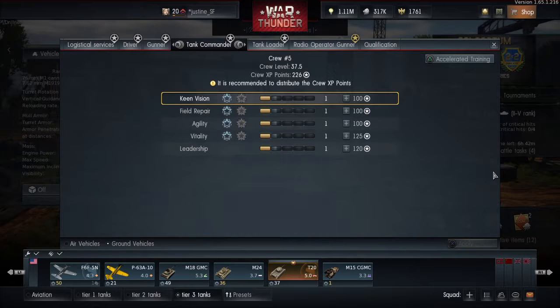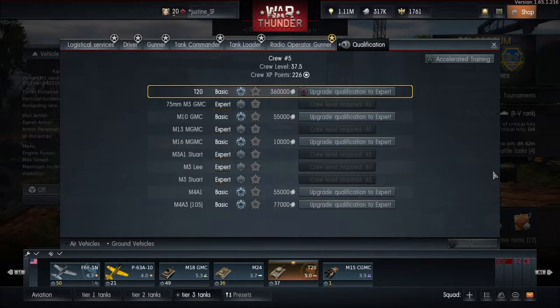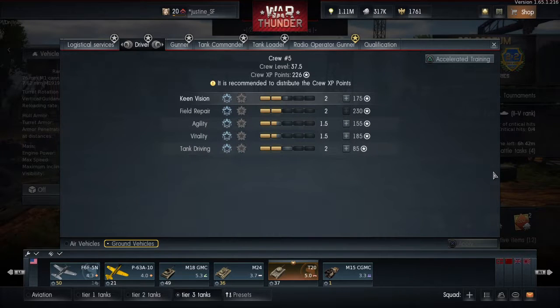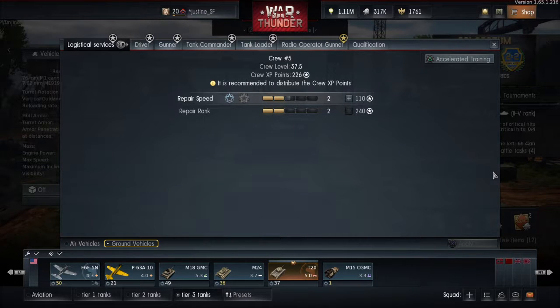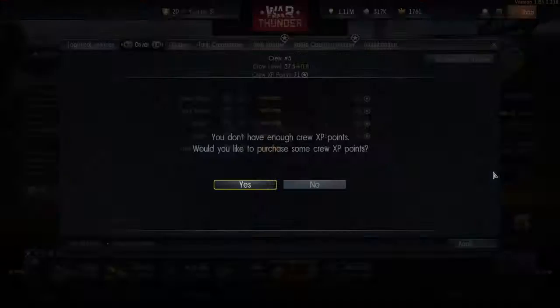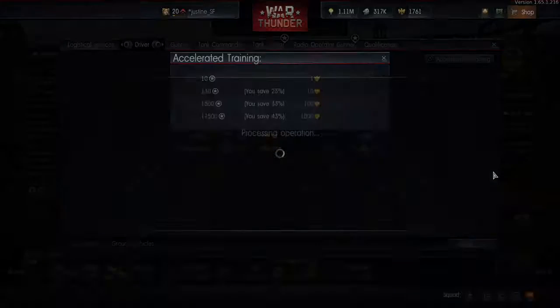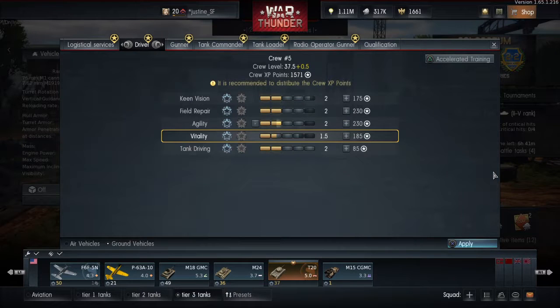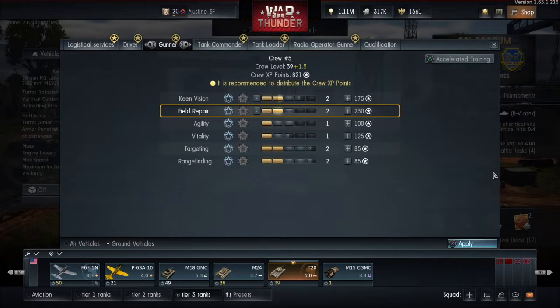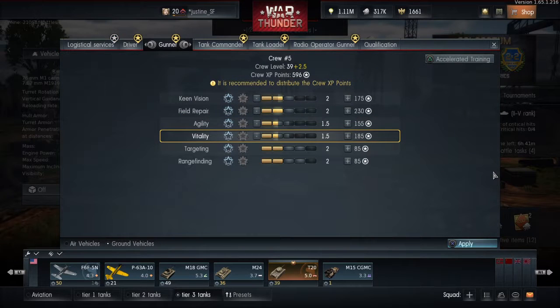Driver, gunner - we should beef those up a little. Commander, loader. 360,000 - I think we'll stay away from that for a little bit, but I am going to go ahead and beef up my crew a little bit. Crank up position, field repair - I'd like to get a 2. Yeah, that's costly, but let's do it. We'll stop there with that guy.